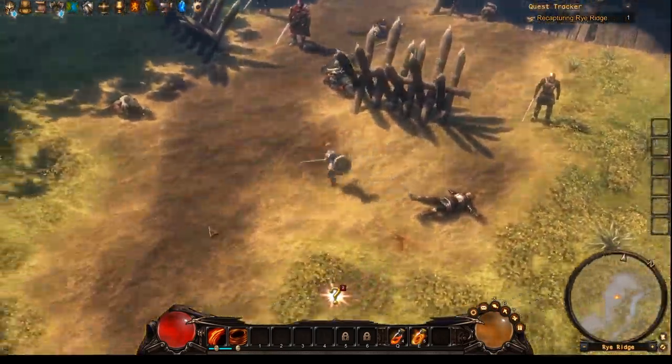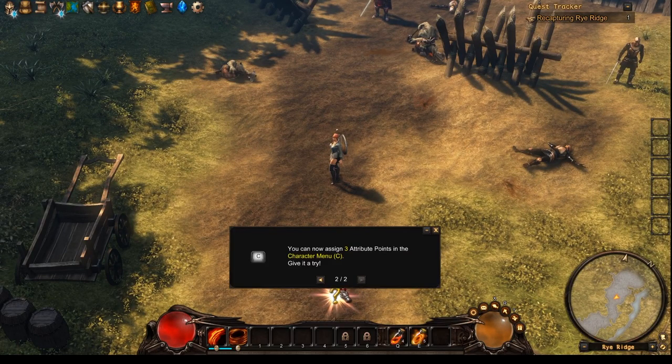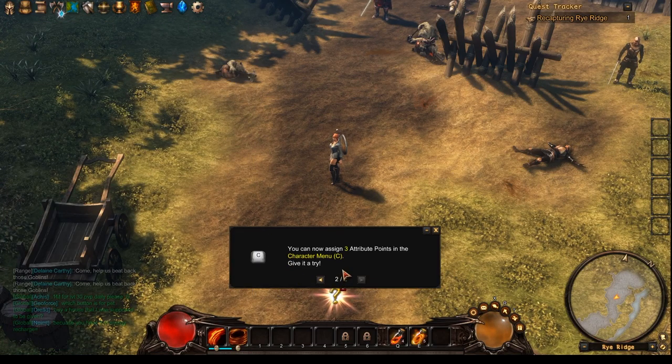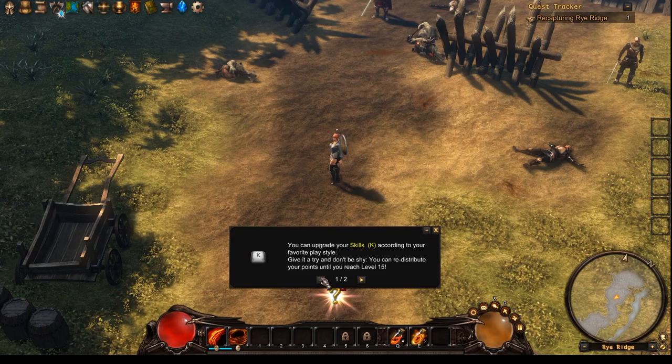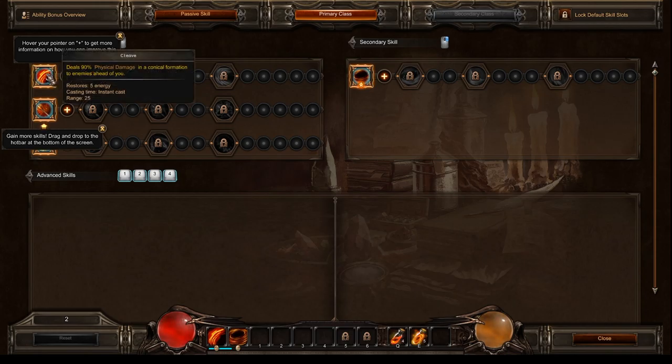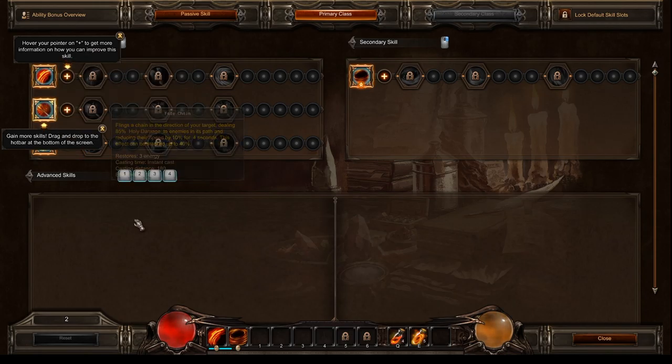I just got this key for this brand new game called Guardians of Ember, which is an MMORPG hack and slash type of game, and I'm just checking it out as we speak. I have two hints: you can now assign three attribute points in the character menu — I can add three more. Let's pick some more blocking, some more resistance, and a little bit of this one too. The other hint is you can upgrade your skills according to your favorite playstyle.